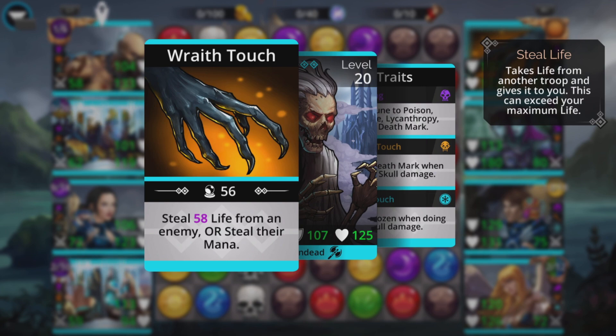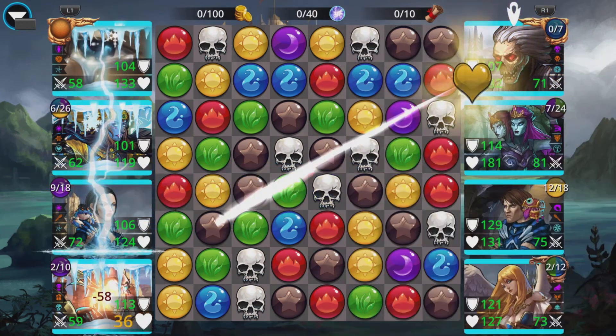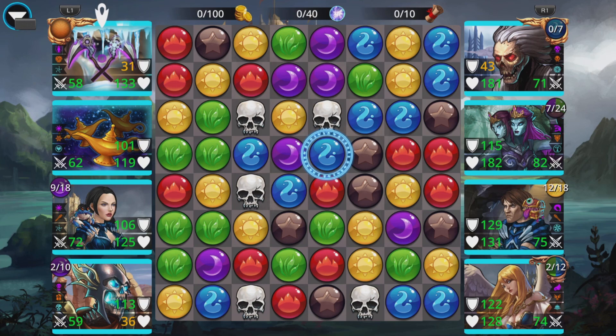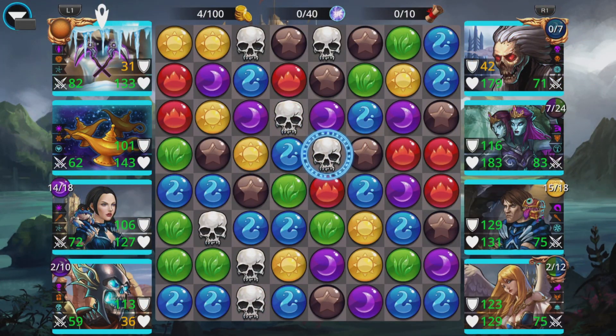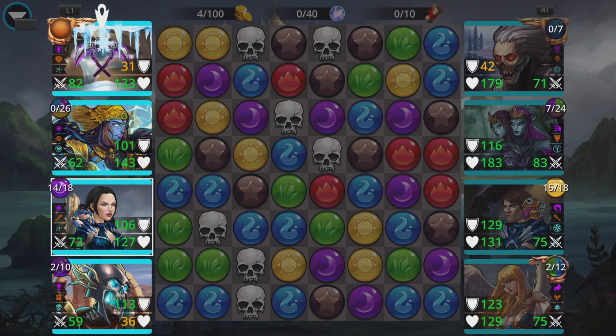That's most annoying — the odds on that, the game never plays that well normally. It just does something really random and stupid — steal life from the enemy or steal their mana. It decided to steal my mana from the one troop which was good and ready to go. Alright, Thrall — need you buddy, need some stuff in a hurry. We've got Vespera up again, she's ready to go.